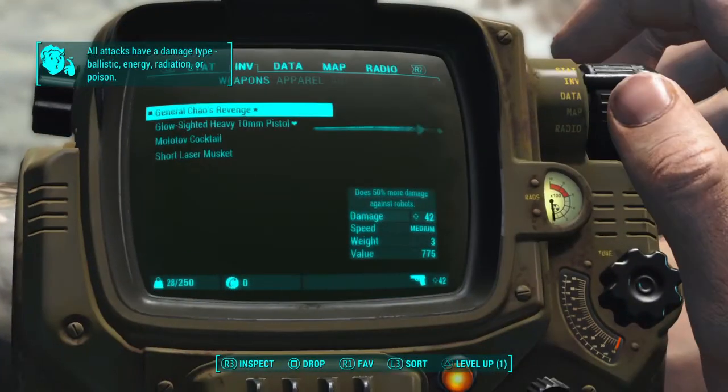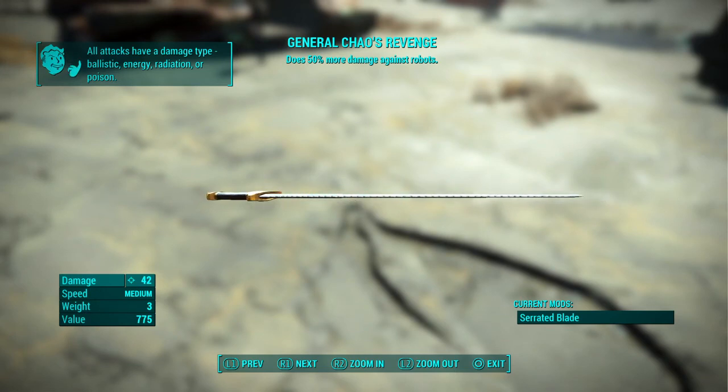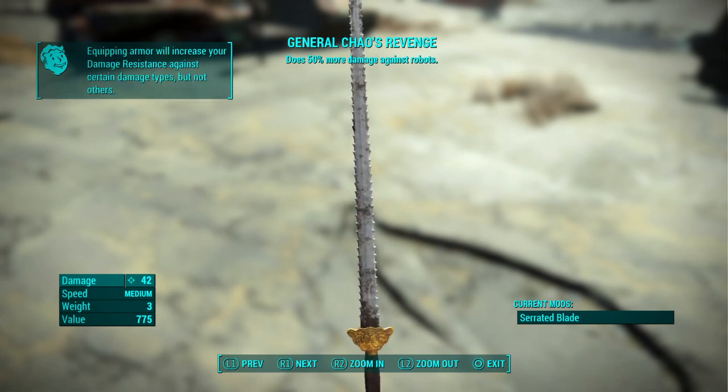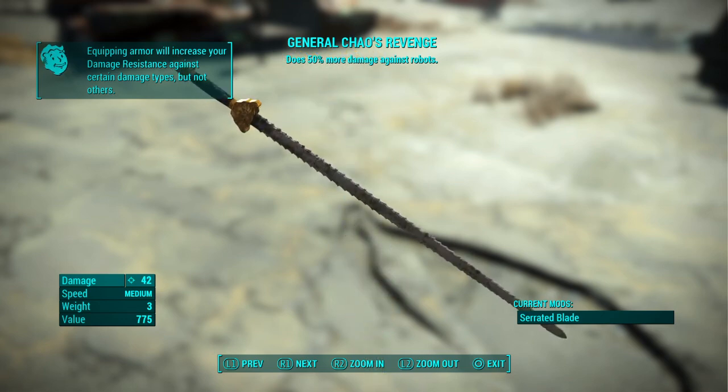This sword is actually very good — it does 50% more damage against robots, but still does pretty good damage against any other enemy too. Also, the serrated blade allows you to cut off their limbs more easily.